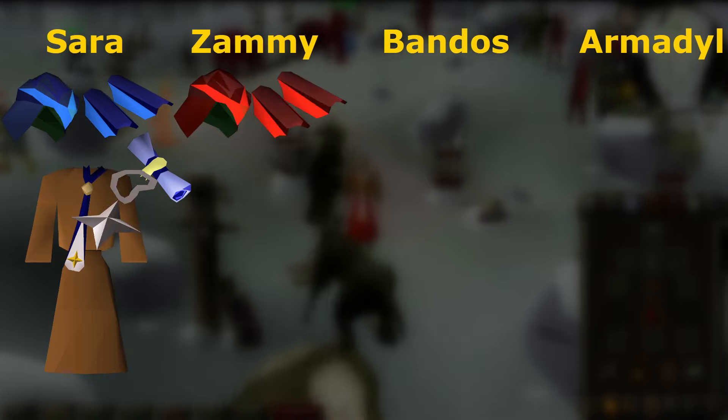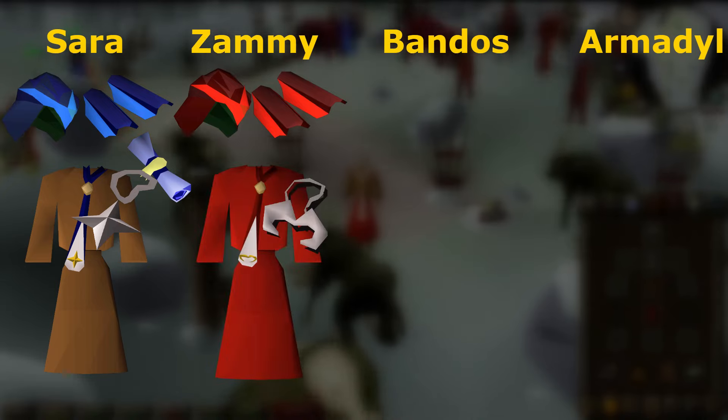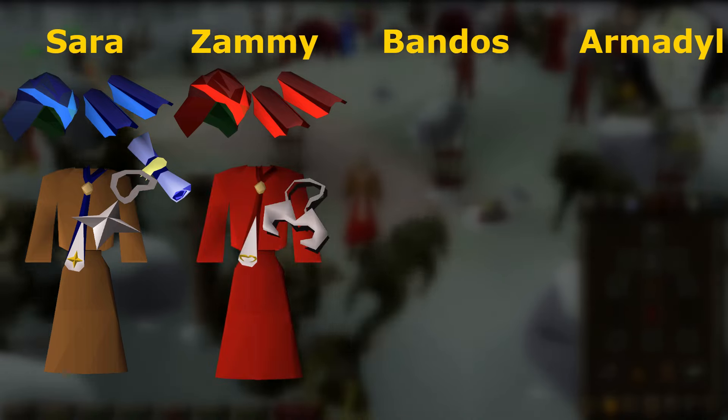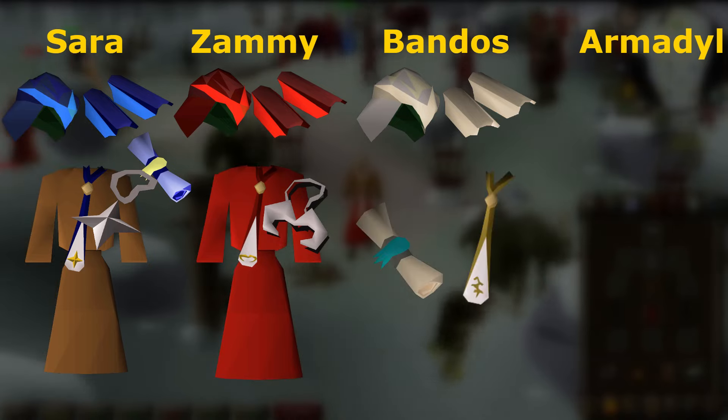For Zamorak, you can use the God cape or bracers, Zamorak's Monk's Robes, Unholy Symbol, the War Blessing, or a Bandos stole.